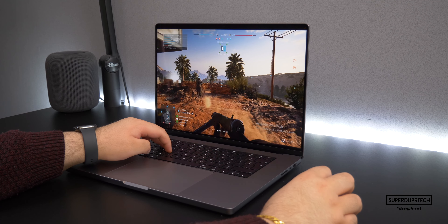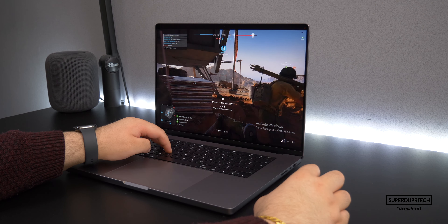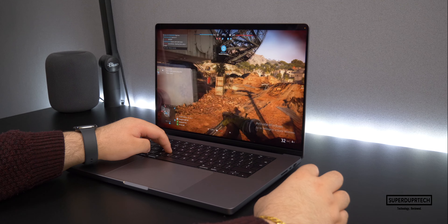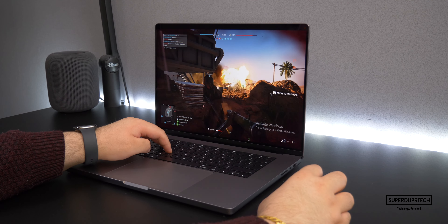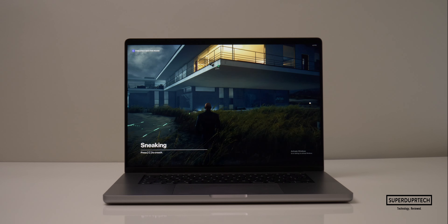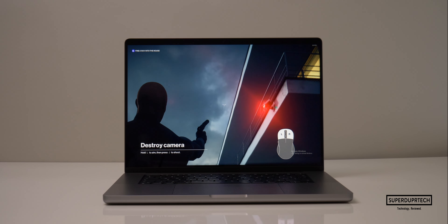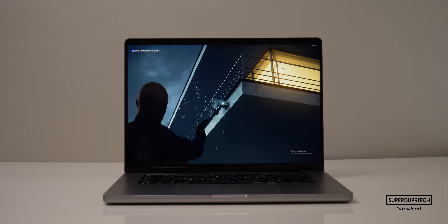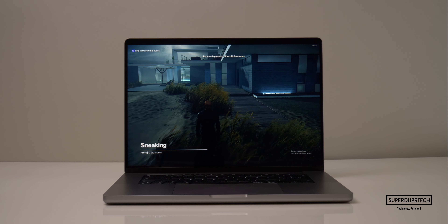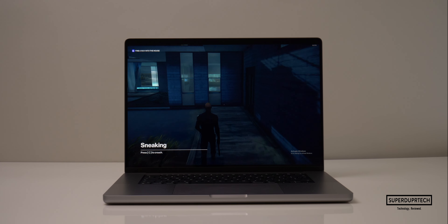Given the display's 120Hz maximum, for Minecraft and League of Legends I'd keep to 2560 by 1600. For Fortnite and CSGO I'd keep to 1920 by 1200. For Firewatch, Hitman, Shadow of the Tomb Raider and GTA, I wouldn't really want to play them on this machine — though lowering graphic settings at 1920 by 1200 could work. Battlefield 5 was the worst performer across all resolutions; it may perform better on machines with the M2 Max.